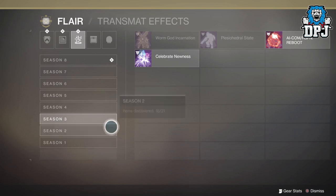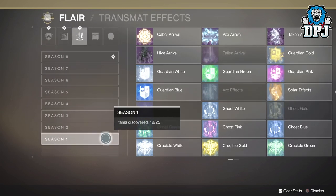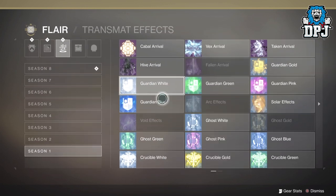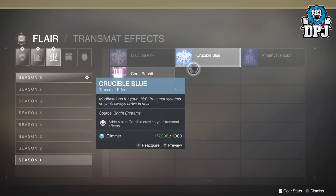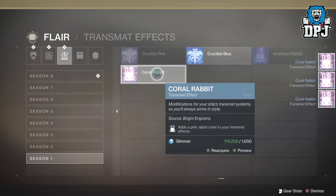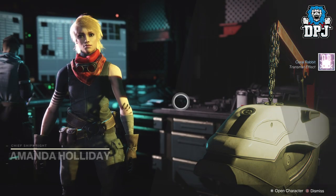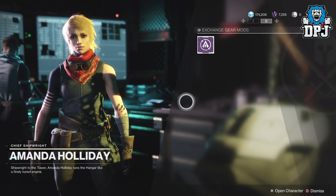If you go into your collections now, because of the changes to Eververse and the currency for Eververse items has changed, these transmatte effects now cost glimmer — 1k each. Buying three of these will allow you to trade them for legendaries with Amanda Holiday. And because every transmatte effect is in a loophole besides the Season 8 stuff, this means you can get ones from the past you've never had before, as you see on screen now — me obtaining ones I've never had in the past.